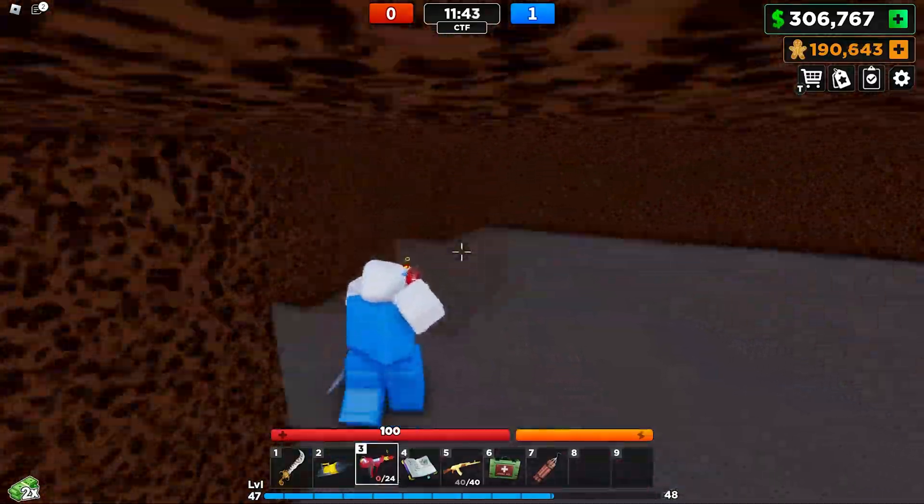Let's test this out. These are the reindeer headphones - the free UGC item! Let's see how it looks in game. Here it is - that actually looks pretty cool! It's like a really cute headphones, and it's Christmas themed. This was worth it - that's basically how you get this limited UGC item for free. If you enjoyed this video, leave a like, don't forget to subscribe - I'll see you in the next video, peace!